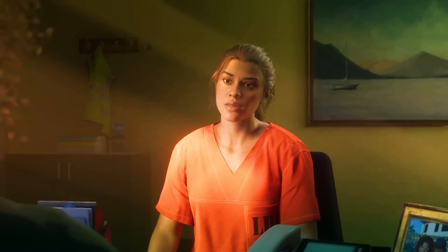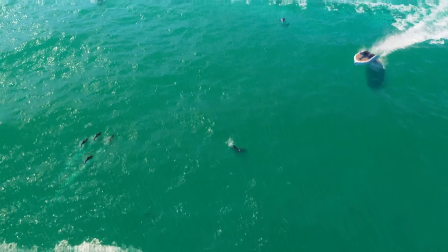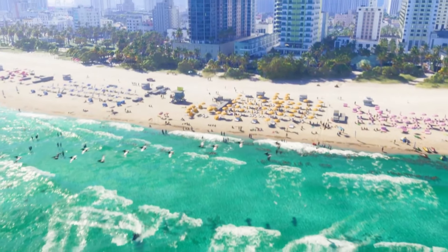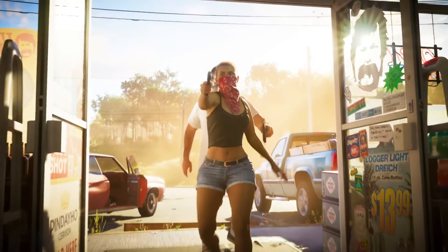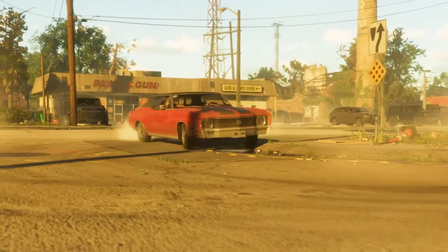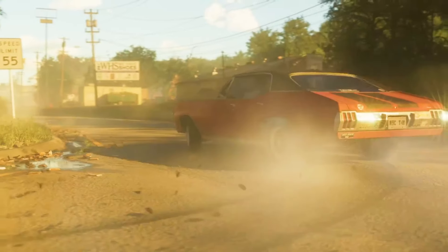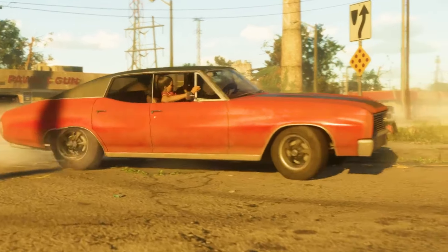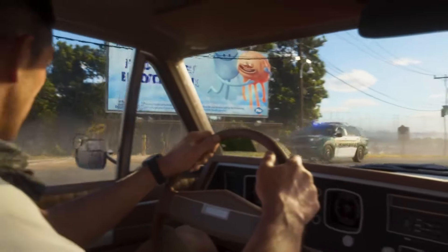That's pretty much all the scoop about them from the GTA 6 trailer. They didn't spill much, but we got a glimpse into their journey, the hurdles they face, and this theme of trust that runs deep in their story. There's a scene where it looks like they're gaining some traction — Jason's driving, Lucia's standing up in the passenger seat, and paparazzi are snapping their pics. Seems like they've leveled up from their clothes to the car they're driving. At some point in the story, they might hit some highs — but knowing how these stories go, it could all come crashing down by the end.